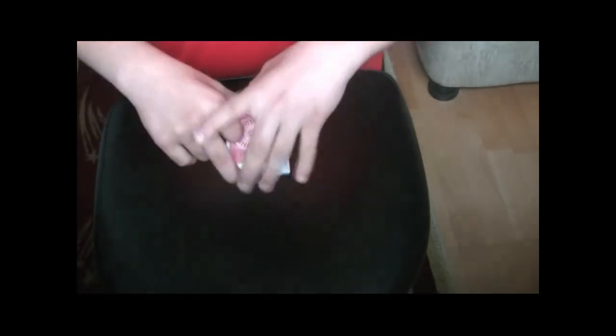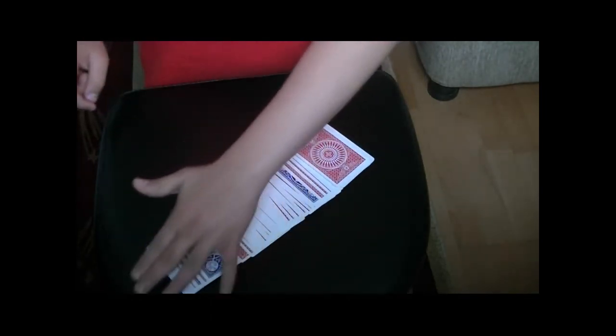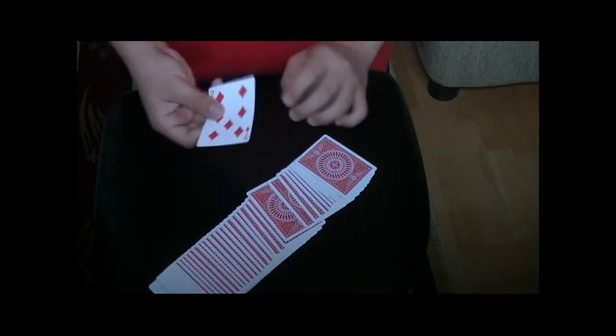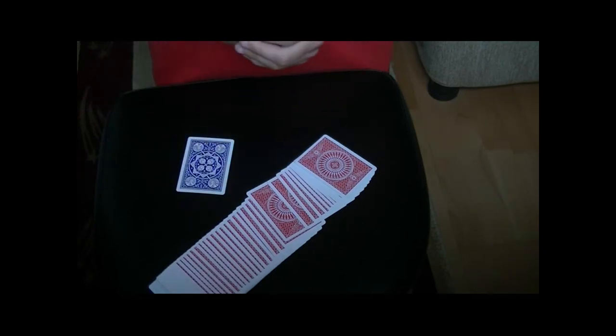Then the spectator believes, oh, the whole deck changed. You spread the deck. Don't flash the bottom cards because they are all blue. You say there is only one blue card and this card is your selection, the 7 of diamonds. That was the trick. Thank you for watching and see you next time.